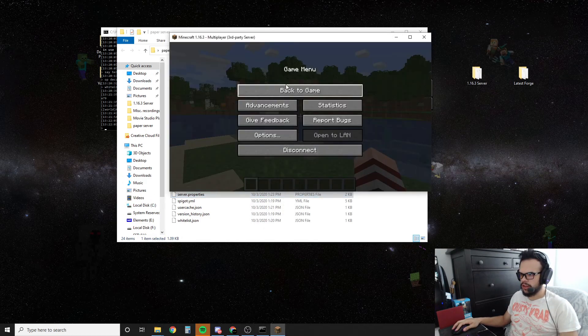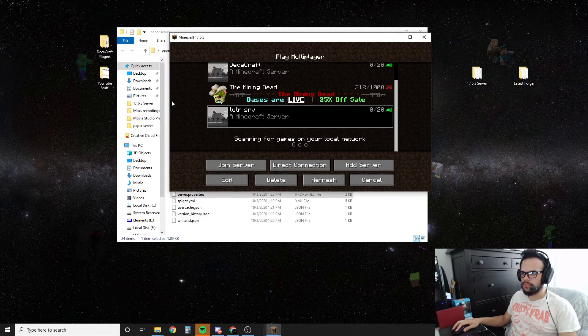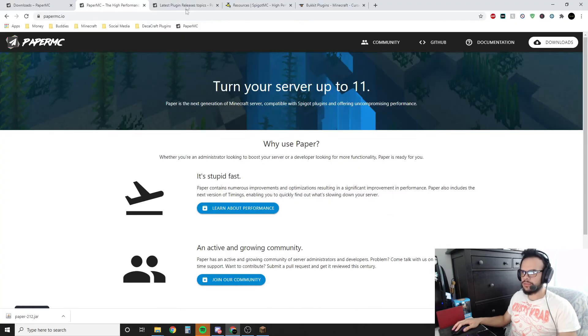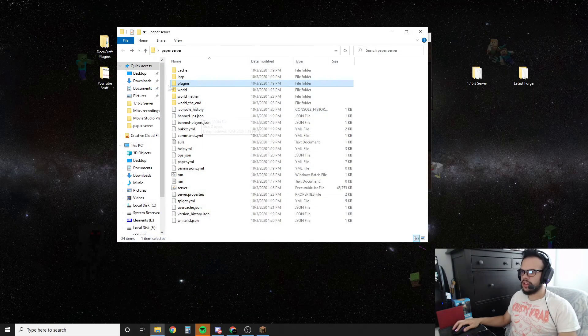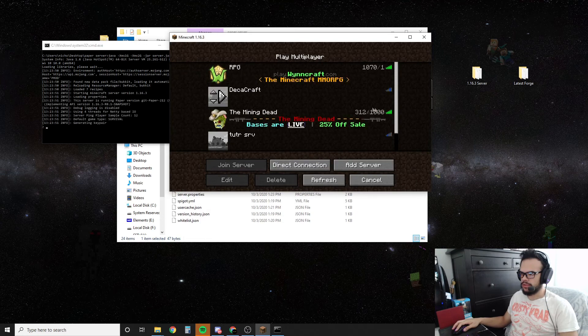Then we're going to go back in the console. You can type this into console or type it in game — we're going to type slash stop. And that will save the server and completely close it. The reason we stop the server is because if you make any changes to your server, whether you're adding plugins — which you would just throw into the plugins folder here — make sure you download for the correct version of Minecraft. You're just going to drag and drop them in here. And then you're going to restart your server. If you need a new world, just delete the whole world folder and it will recreate an entire new world. Let's just delete that and run the server again.